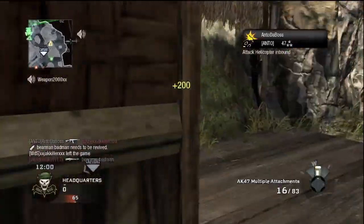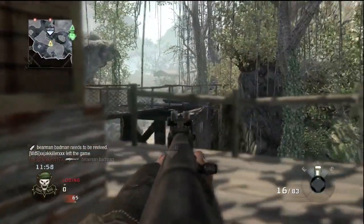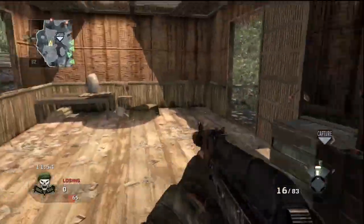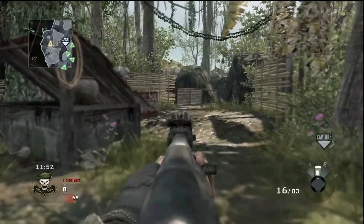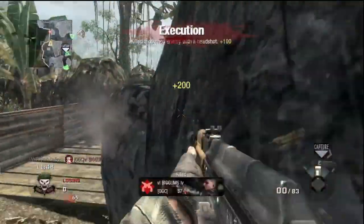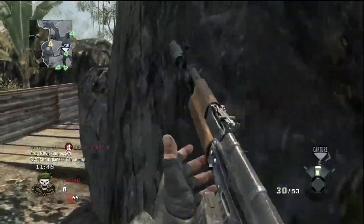I get a six kill streak. I'm now gonna make my way on the other side of the map so I can sneak up behind them. Someone else pops up in front of me — seven kill streaks now.